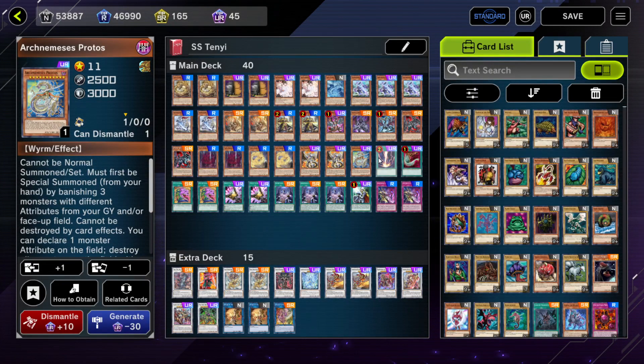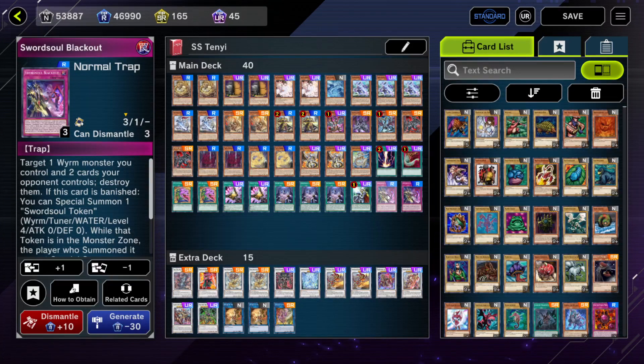For our Spells and Traps, we're playing one Raigeki, one Harpie's, two Pots, two Triple Tactics Talents, three Emergence, one Crossout, and two Blackouts.